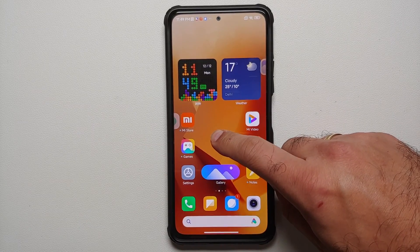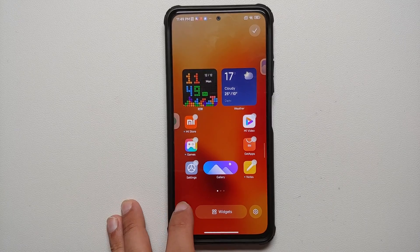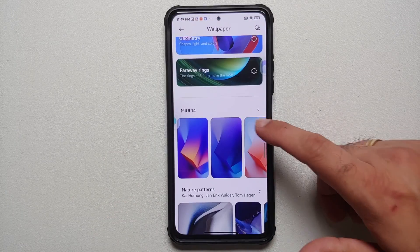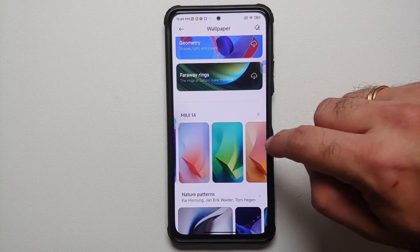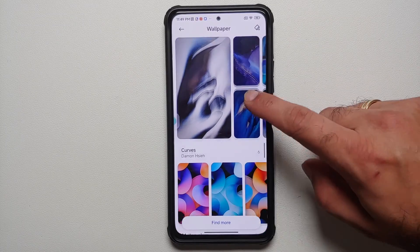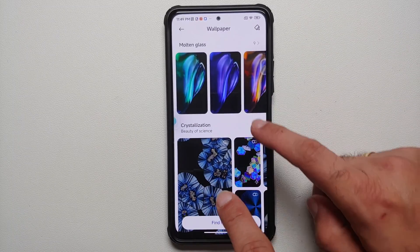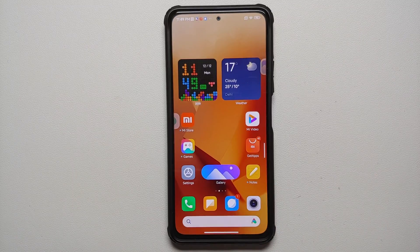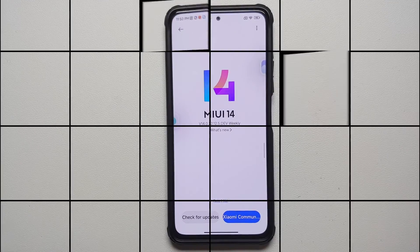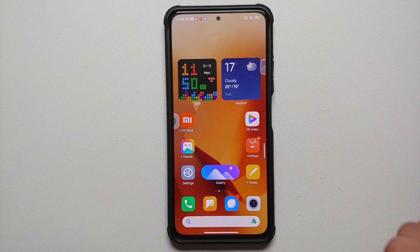With MIUI 14 you also get some new static wallpapers — unfortunately no new live or super live wallpapers. Going into the wallpapers option, there are six new static wallpapers including nature patterns, curves, and crystallization and molten glass styles, though some of those may have been present in MIUI 13 as well.